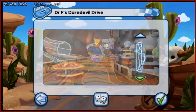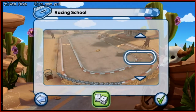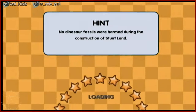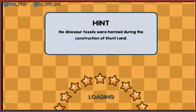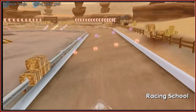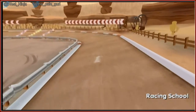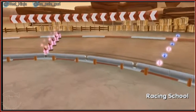The track selection looks really difficult. One hits random and it starts with the absolute hardest track first. They read the disclaimer: 'No dinosaur fossils were harmed during the construction of Stunt Land.' One wants their money back. They end up at Racing School, hoping it's not an actual tutorial - it looks like a simple donut track.